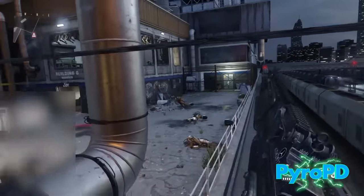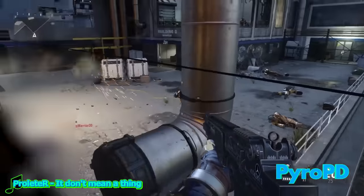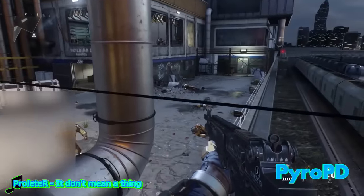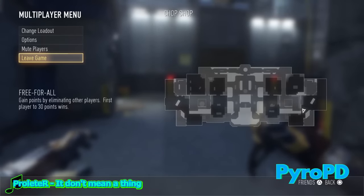Hello guys, Pyro here, and today I bring you a pretty awesome glitch for the map Chop Shop on Advanced Warfare. This glitch is really awesome to show your friends or use on infected and public matches if you want to be that guy, but that's not my issue. In order to do this glitch, you want to come over here on the map where I am.